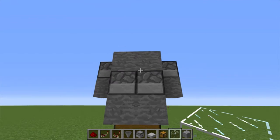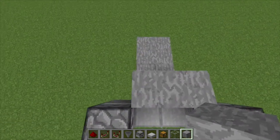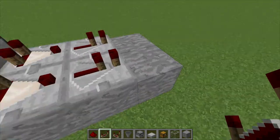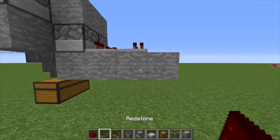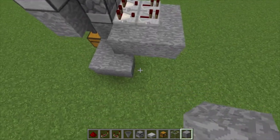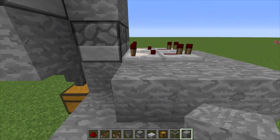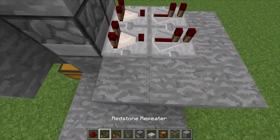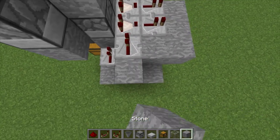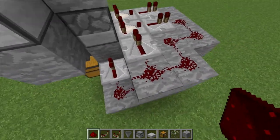So these dispensers are going to hold and automatically fire the eggs when they go in, so we just need to make the mechanism to do that. We need to run a comparator out the back of each one, right into a repeater. Then we also need to run this signal down into this block down here, which is going to activate the dispenser and also into the comparator. So we want a repeater going into the comparator and a repeater going into the block down there. Then we just run redstone out of the repeater and around and into that repeater and into that repeater.